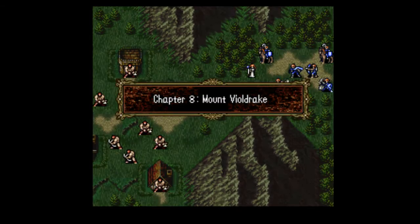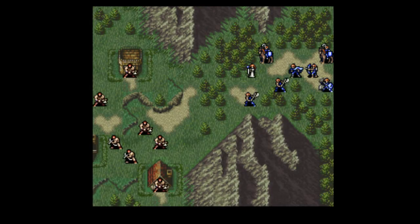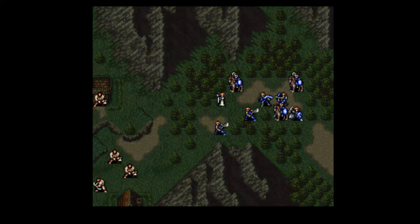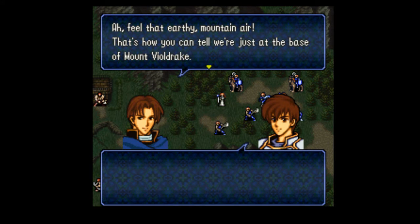What's chapter eight? Mount Vildrake. Here's Carrion — Callion, that's his old name. I feel that earthy mountain air. That's how you can tell we're just at the base of Mount Vildrake.